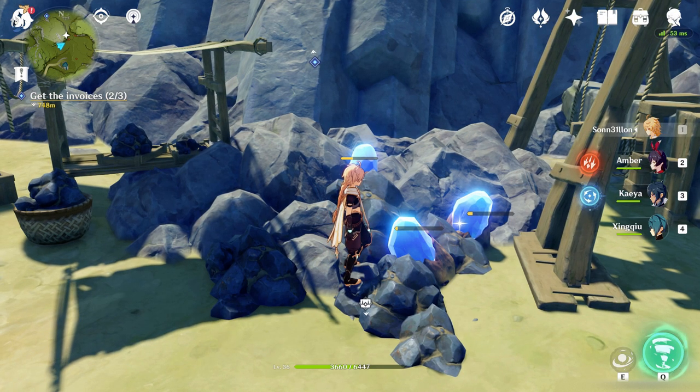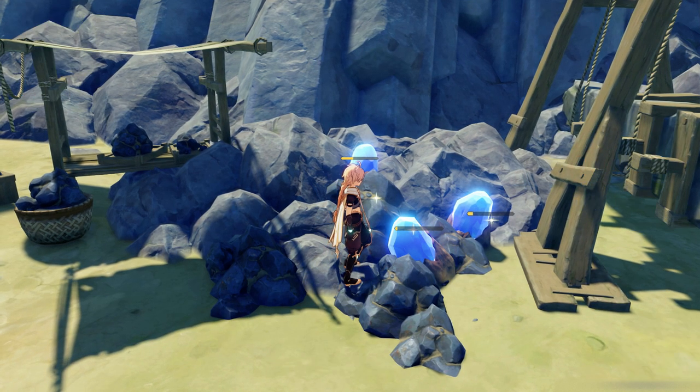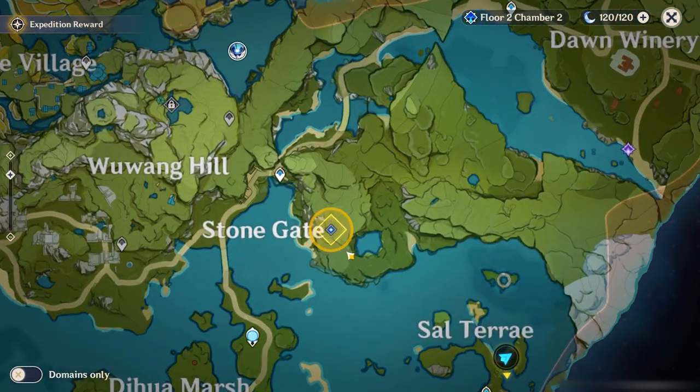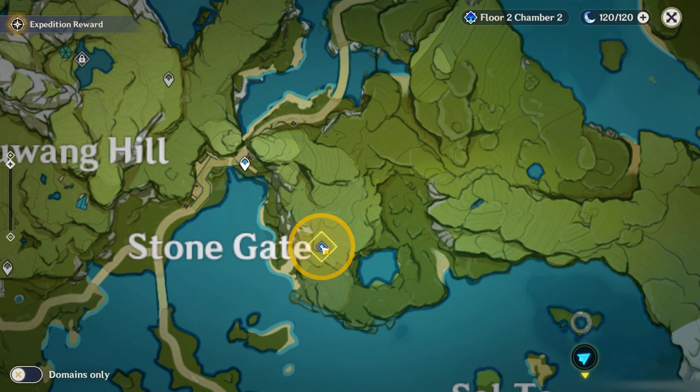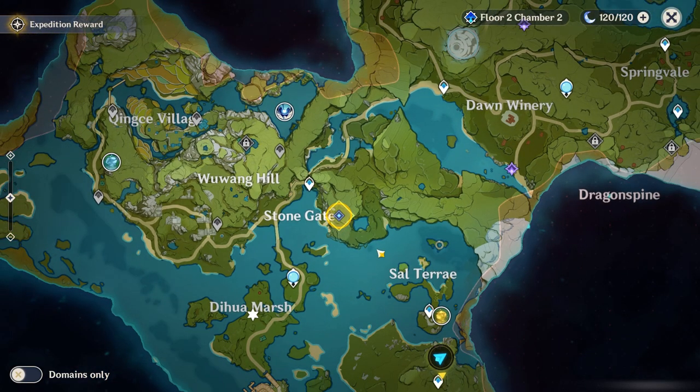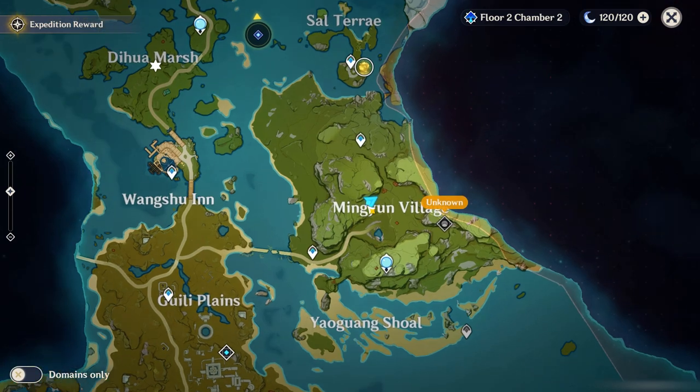I'm already on the third set of invoices, but if you look at the map, you go all the way up here towards the stone gate. There's a little house with a lady who will ask you for three Noctilius Jade, and if you haven't gotten them yet, it takes a while to find the Noctilius Jade.